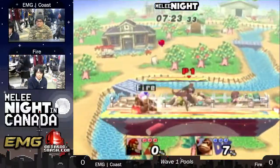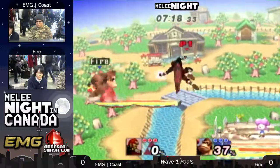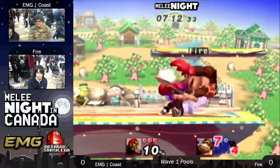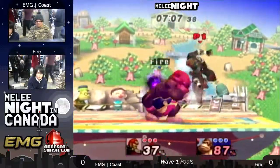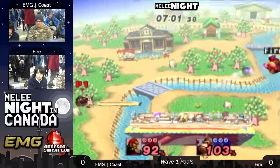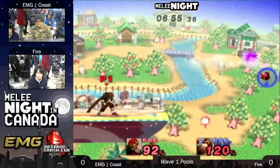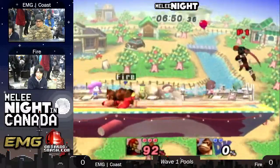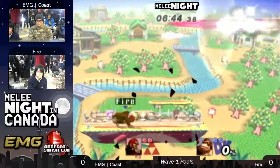But this is a side B. Back airs — back airs for days, ladies and gentlemen. He's at it. I thought he was going to get the chain grab there. Nice forward air. Fire is making a bit of a comeback. He has his Donkey Punch ready. Goes for more up airs. Right now they're just in neutral, but Ganon goes into down B and takes that solid hit, taking the stock.